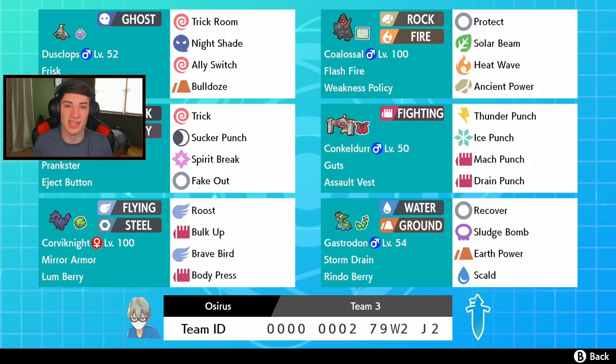In today's video we're hopping back onto the ranked doubles ladder with this Weakness Policy Coalossal team. This team isn't like a normal Coalossal team - it is a Weakness Policy Flash Fire instead of Weakness Policy Steam Engine. So instead of going with a water move to proc Steam Engine, we're going to proc our Weakness Policy with a Bulldoze from Dusclops, and roll out from there. Dusclops has Trick Room, Nightshade, and Bulldoze.